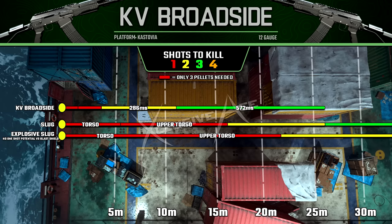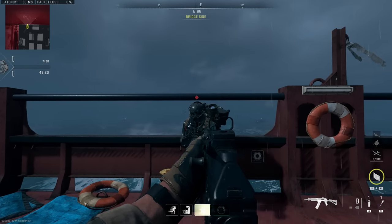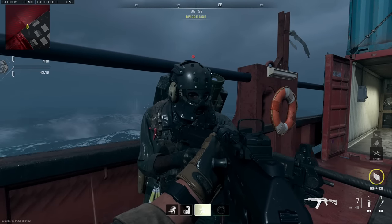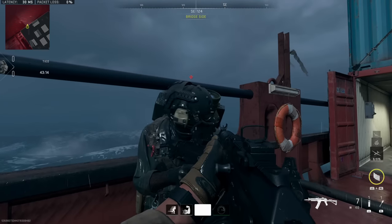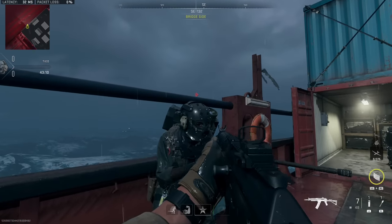Our new upper torso one-shot kill potential is about 22 meters, which is really solid, and even our torso one-shot kill potential is eight meters — not too bad at all. However, there is a massive downside with explosive slugs: they're effectively nullified by anybody that uses Blast Shield. It's impossible to get a one-shot kill on a full-health enemy using Blast Shield with explosive slugs, even with a point-blank headshot.